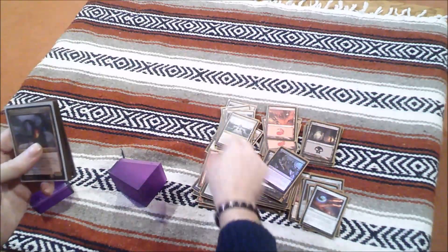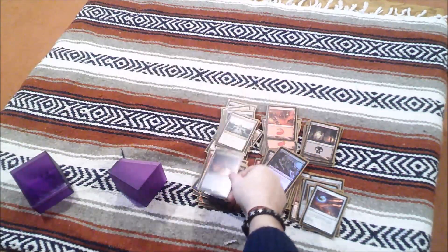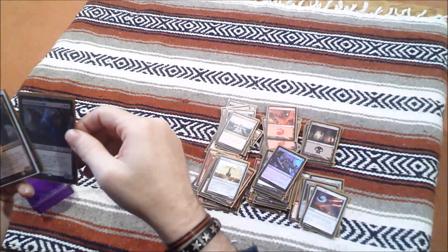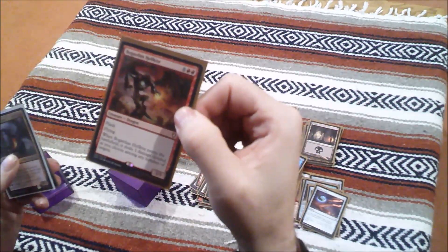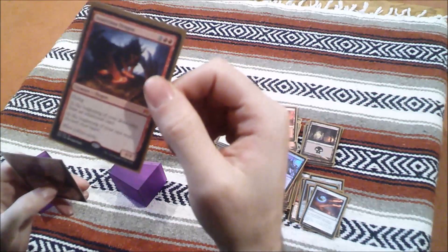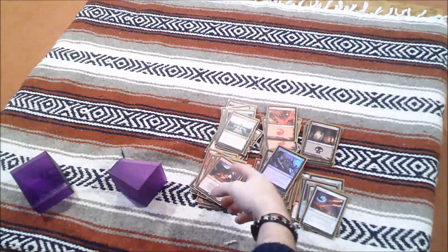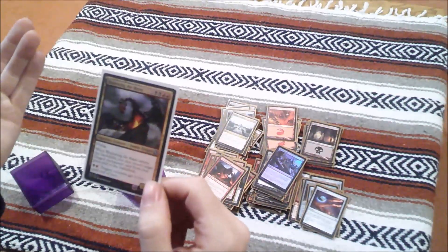Deathbringer Regent, Jainer Nightmare Adept. A Burnished Hart — so you can get some more land to make it easier to get out other cards. Boneyard Scourge, Balefire Dragon, and Avaricious Dragon — which I'm not a fan of; I really don't like this card too much. I don't like the fact that you have to discard your hand at your end step, so if there's ever a reason I have to discard I usually hold on to Avaricious Dragon and use that. And of course the commander is Bladewing the Risen.